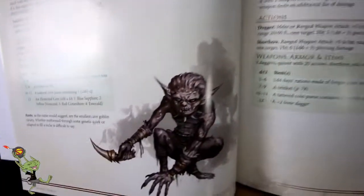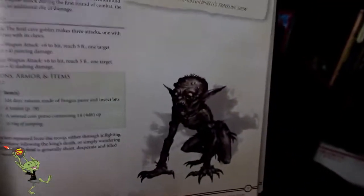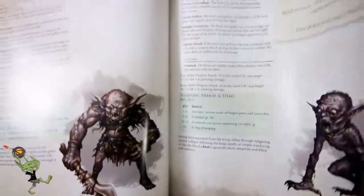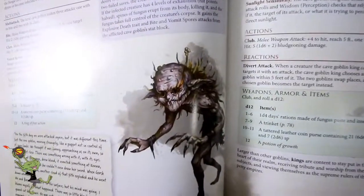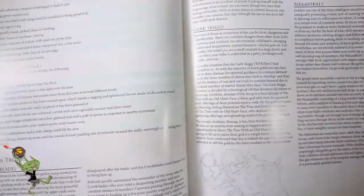It's a cave goblin. I haven't seen any bad art yet — there's not a piece that I said should have been something different. The feral cave goblin — that's my favorite. That guy works out with one arm. So now it looks like the goblin came from the Hobbit movies — you can definitely see some influence there, some inspiration was taken.